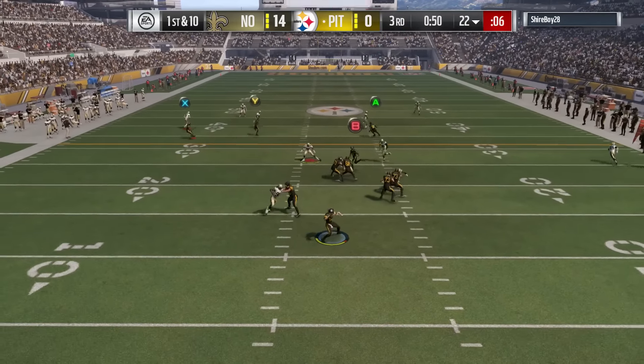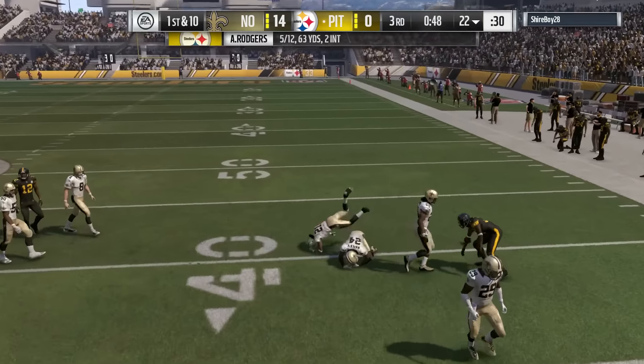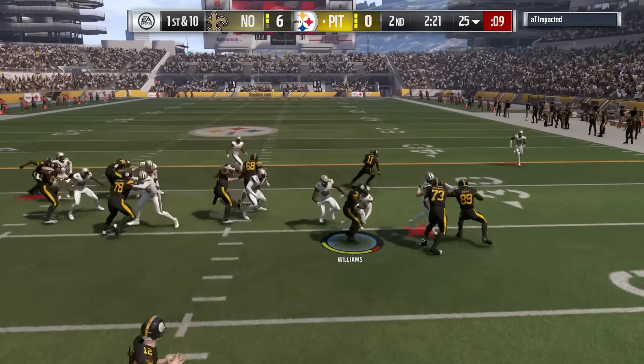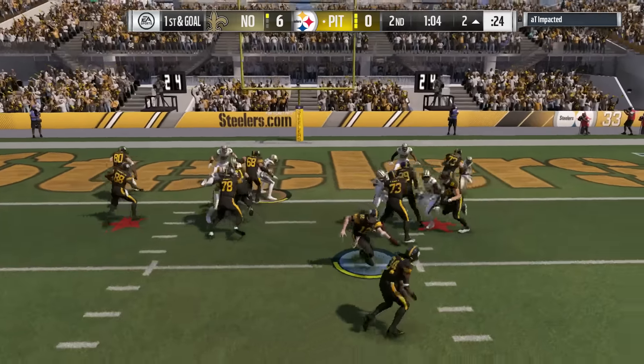Ricky Williams basically can't catch the ball amazingly, but the way he can hit a guy — his trucking at 92, along with his good speed — really makes him a dangerous threat on your team. I love Ricky. He played better for me than any other running back.